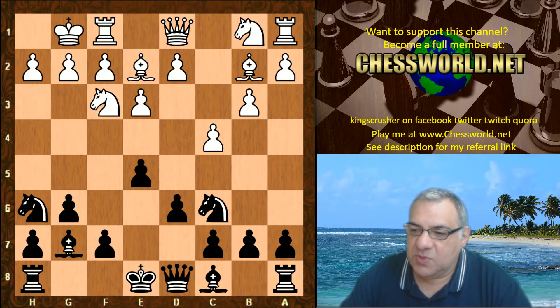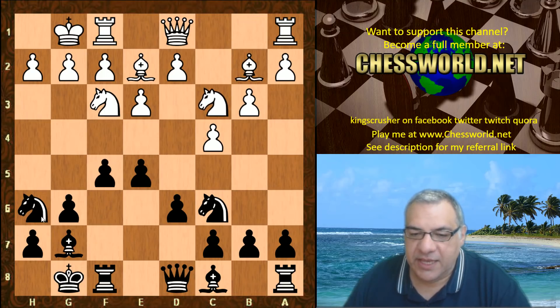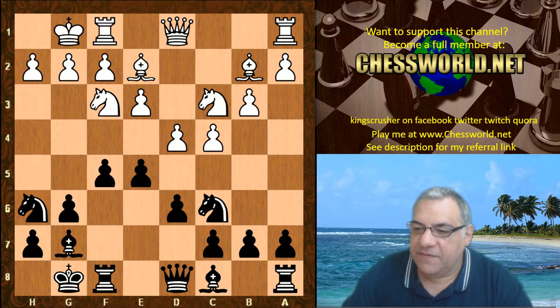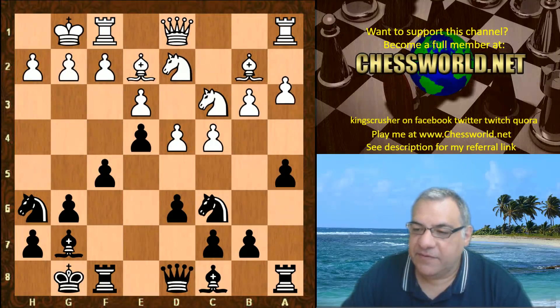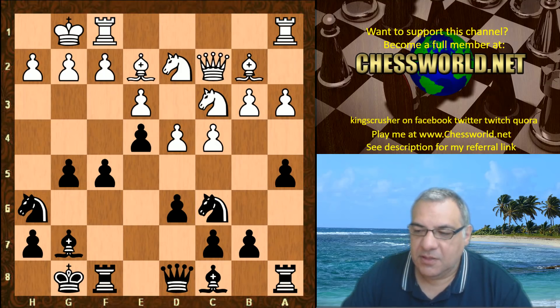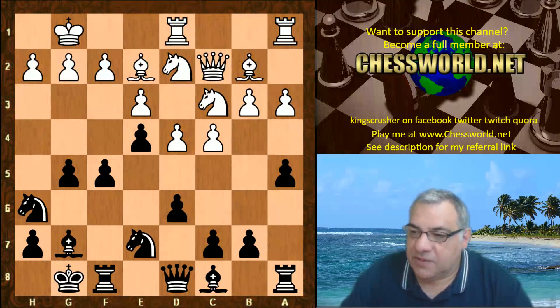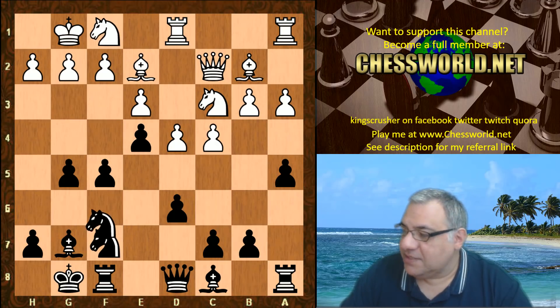Now white castles, black castles. Nc3, f5 — so the knight can claw back to the center, Knight f7, and then maybe later use the g5 square. A very interesting idea: d4, e4, Knight d2, Knight e7, Rook fd1, Knight f7, Knight f1, and now Knight g6 is played.